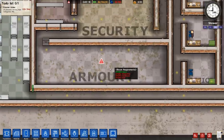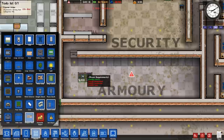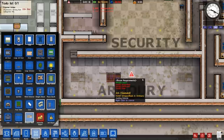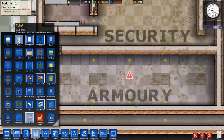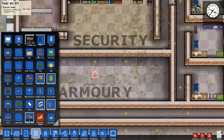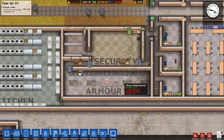We want to start speeding this up, and we also want to get the armory built. So let's get some guard lockers — that was a large amount of money gone. Let's just have one at either end, and it also needs a table apparently. There we go, so here's just all the things running in on their own.